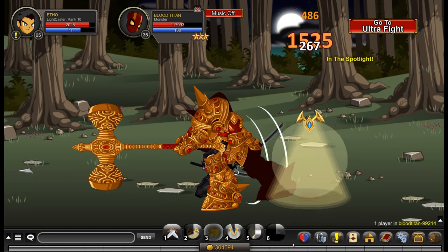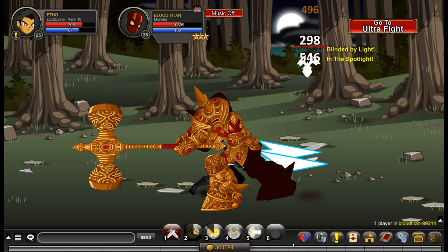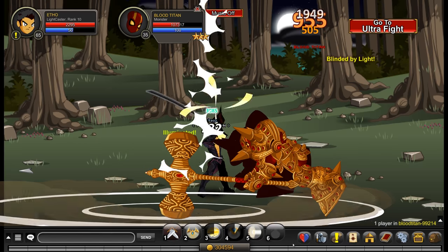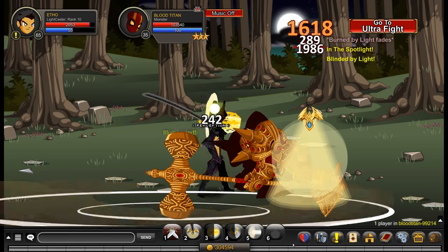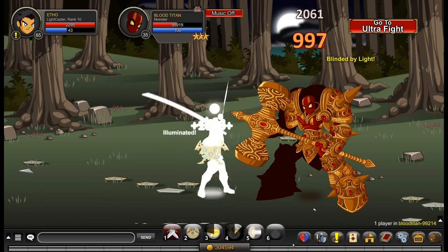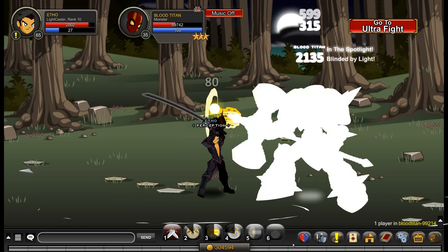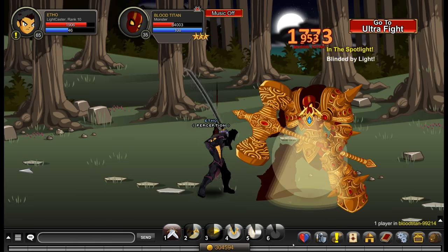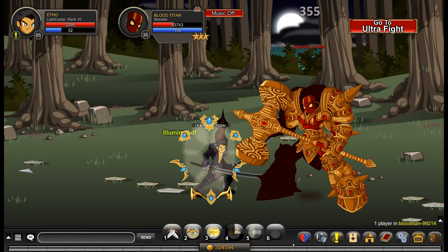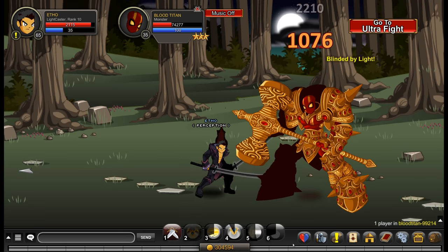Legion Doom Knight could solo Blood Titan with an average time — I got three runs and divided by three — of 117 seconds. With Light Caster, I got an average time of 98 seconds, so a 19-second difference. You must remember that Light Caster has an effect on its first ability called In the Spotlight, which has a 4-second cooldown — and that's going to be important.